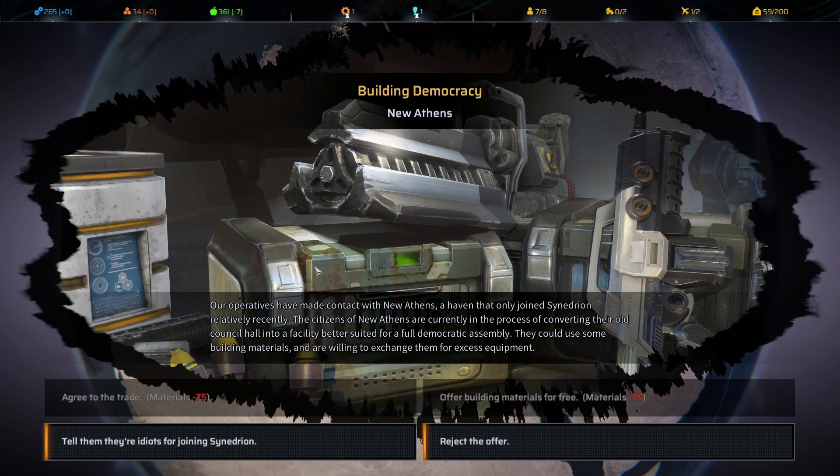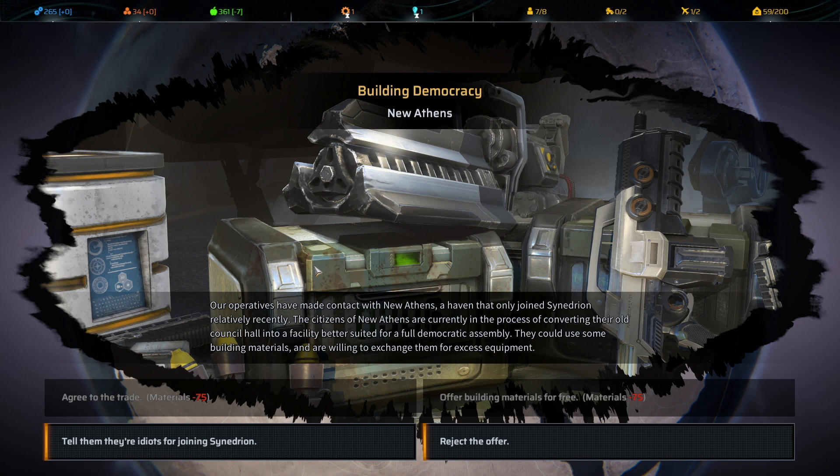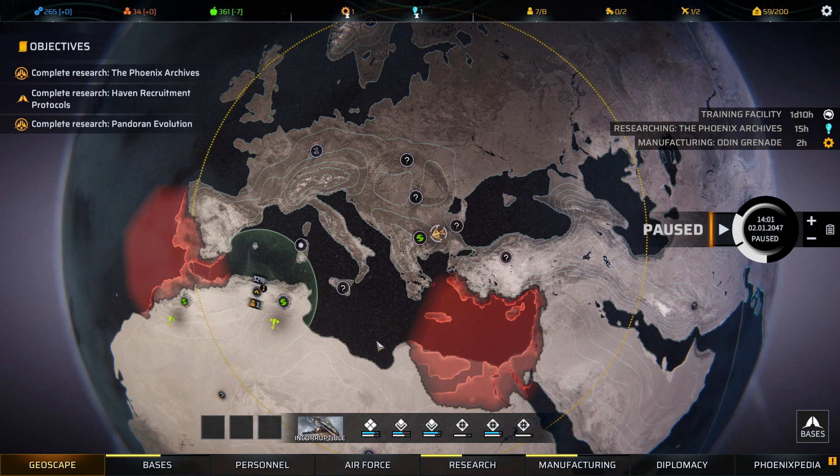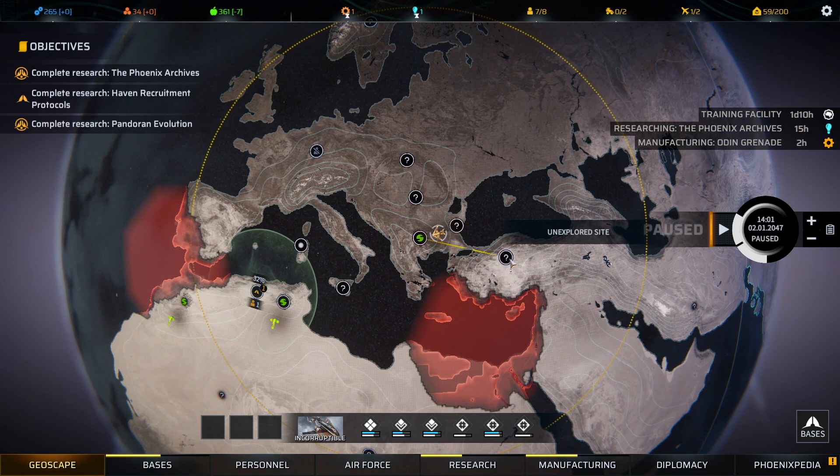Building Democracy event: Our operatives contacted New Athens, a haven that recently joined Synedrion. The citizens are converting their old council hall into a democratic assembly facility and could use building materials, offering excess equipment in exchange. Unfortunately we don't have the materials, so we can't get any bonus — we have to reject the offer and hope it doesn't hurt diplomacy. The haven doesn't like us.